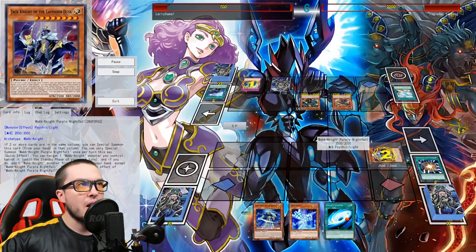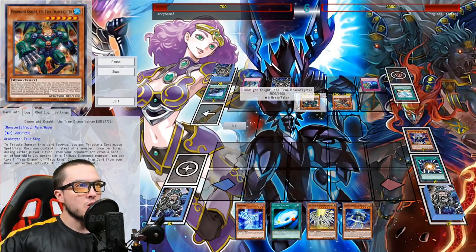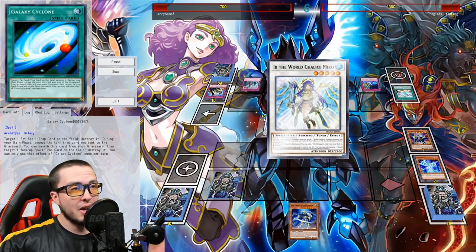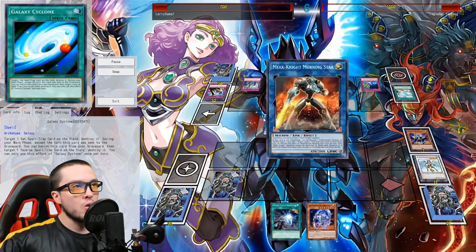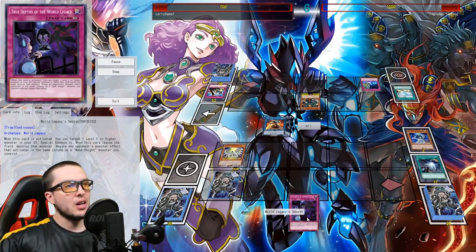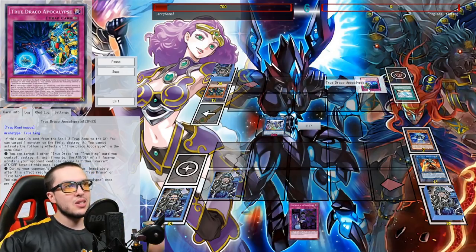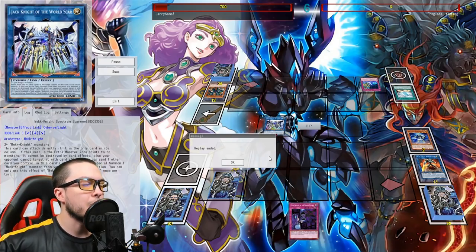Purple comes back in the Standby Phase. He immediately chains Purple's effect and also chains Dynamite Knight's effect to get out Apocalypse. Yellow tries to go through but gets hit with Judgment. That leaves room for Draconet to go through into Blue, then into Morning Star. Ditching Indigo for Secrets, going into Spectrum Supreme, trying to swing directly. His life points are so low after resolving three Judgments that game, but he's still able to take the victory.